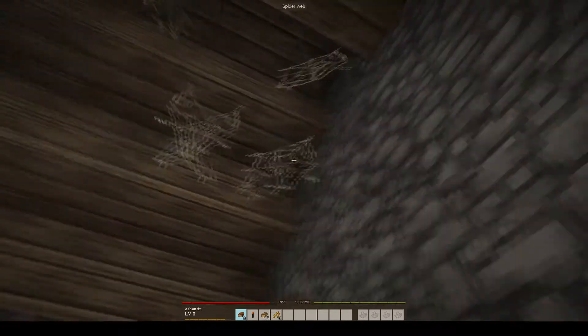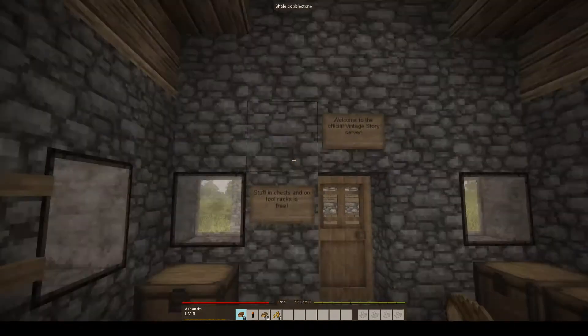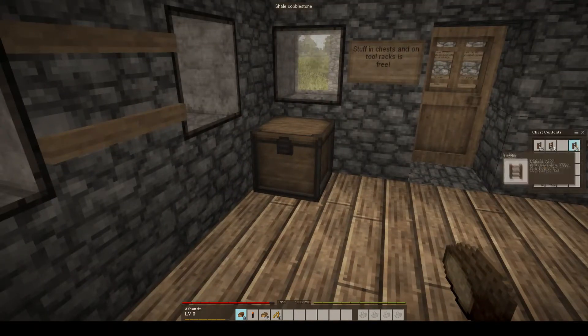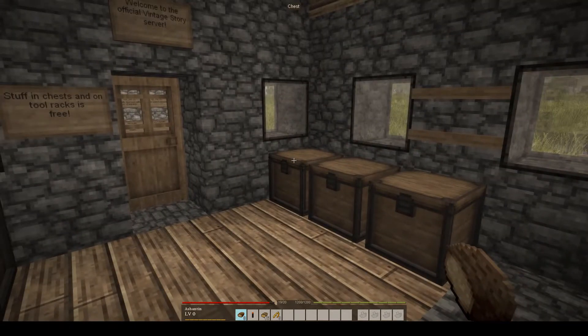I've never seen the blocks in real life. It's got cobwebs — somebody needs a duster. Tool rack here. Very nice welcome. In the chests — chest contents. Look at the colours, guys. It's beautiful.